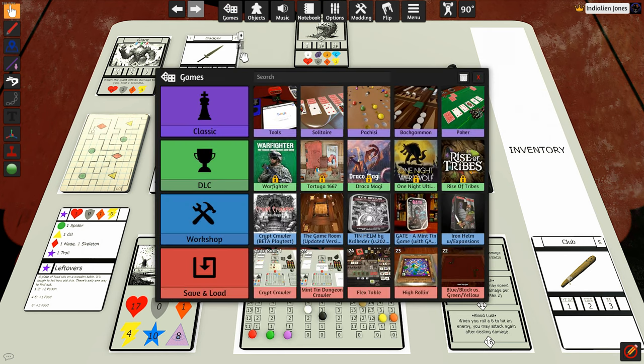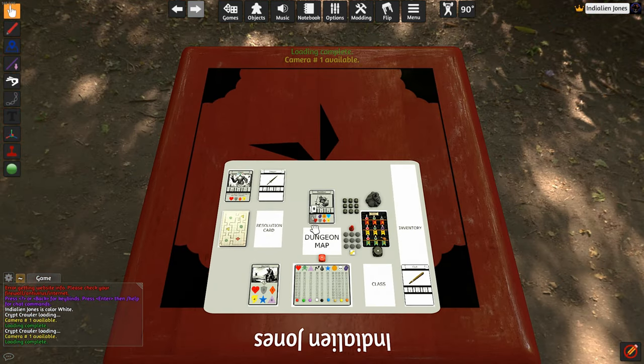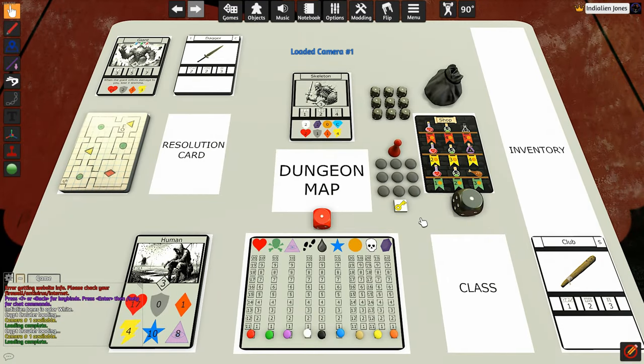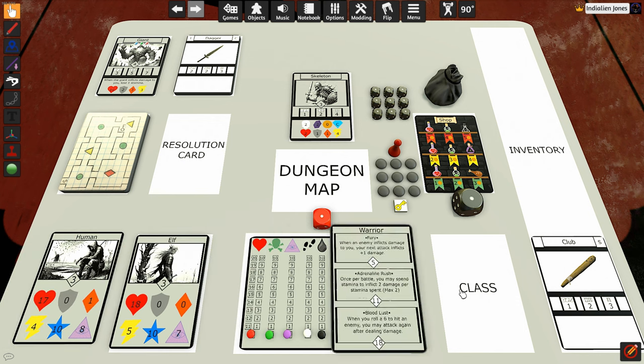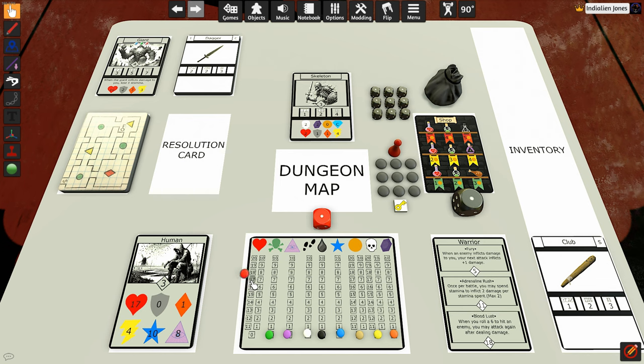That's a perfect example of how pushing your luck can turn out super gnarly early in the game. That's about as unlucky as you can get. So we're going to run it back — load up another instance. We're going to do the same thing: play as a human warrior. That was an anomaly, but it can happen.